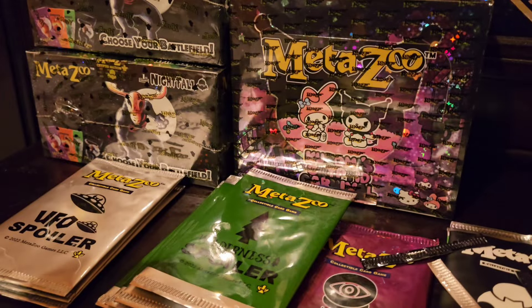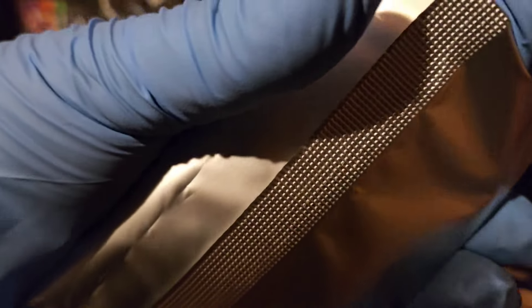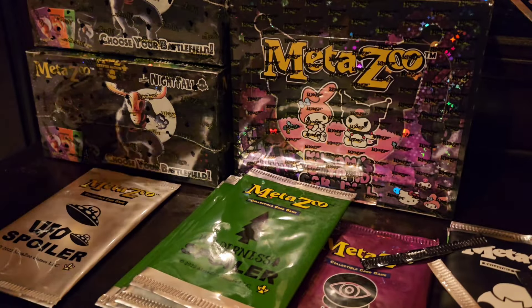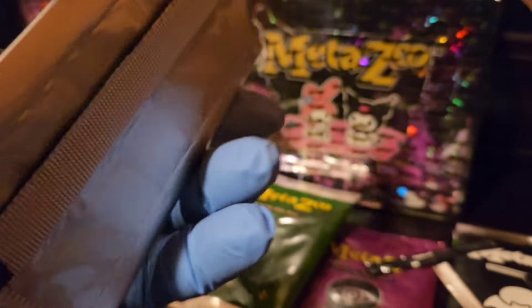Come on, let's get some goodies — get one of those Supernova Sixes! We got a Glistening Beach Rock full hollow! We're getting all the full hollows to make up for the non-hollows in Nightfall. These aren't the biggest hits in UFO — there really aren't big hits other than chase cards — but still nice.